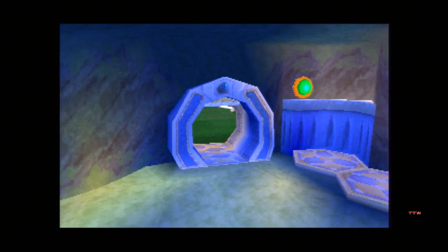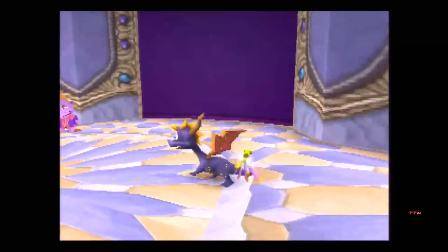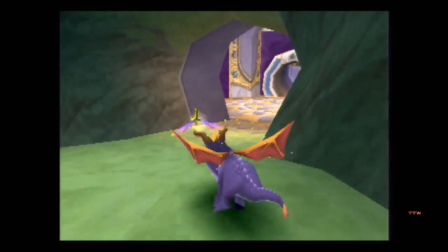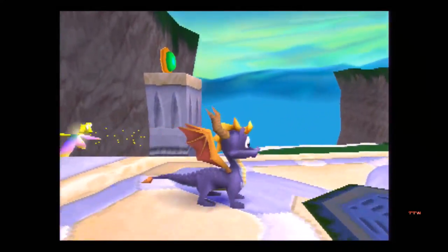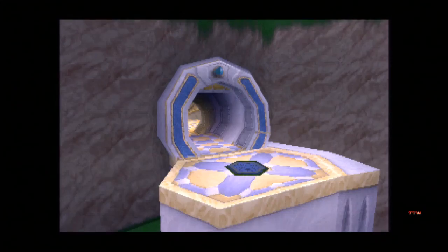Let's check out the wolf part. I'm really hoping it's not in the skateboard part. I have a feeling it's going to be in the skateboard part, not this part. This level is annoying, because not only is it hard to get 100% with the eggs and everything, but the gems are also difficult to find.